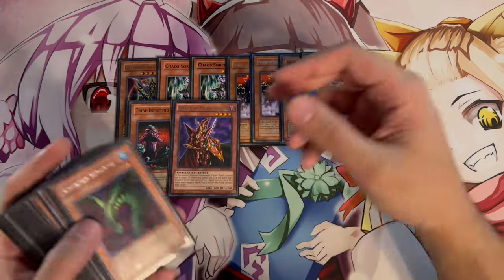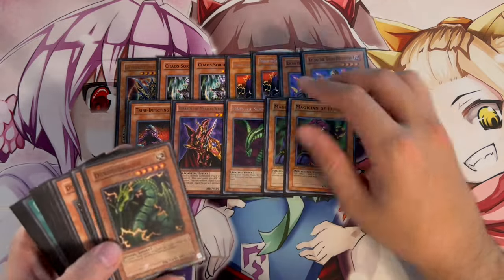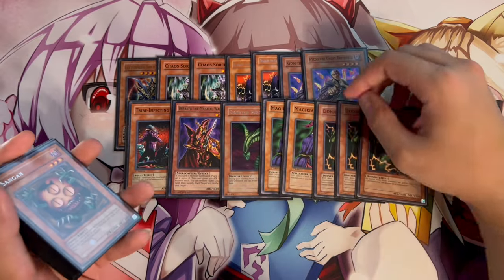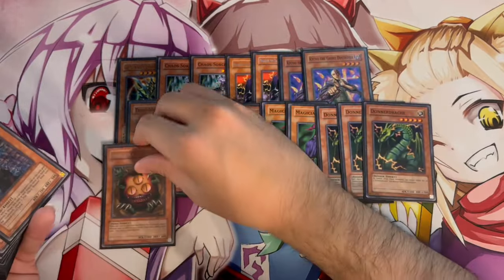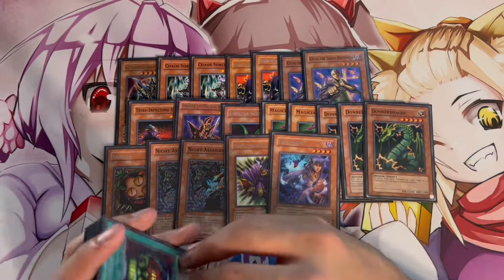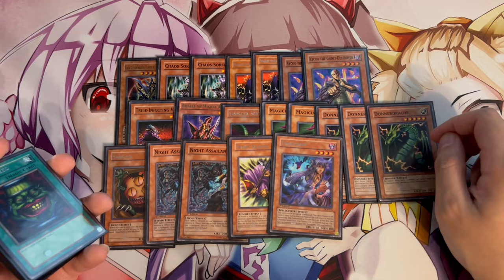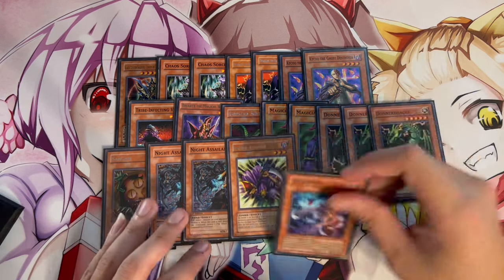One Sinister Serpent is standard in all Goat Format builds. Two Magician of Faith and three Thunder Dragon are our main Light monsters. The reason for playing Thunder Dragon is that being able to put itself in the graveyard means you'll always have Lights in the graveyard to summon your big chaos monsters. Magician of Faith is just so powerful in this format since we play so many power spells. We're also playing one Sangan, which helps search into a lot of the deck, two Kycoo, one Spirit Reaper, and one Tsukuyomi.